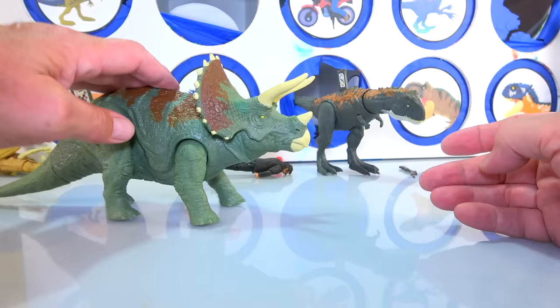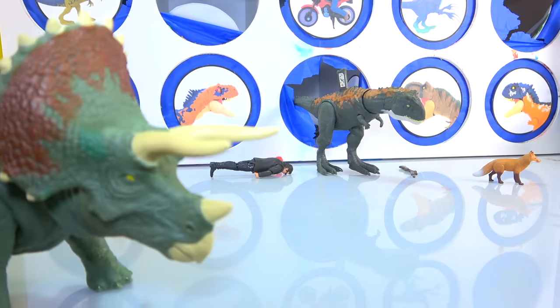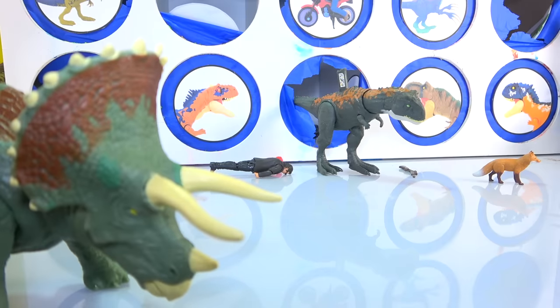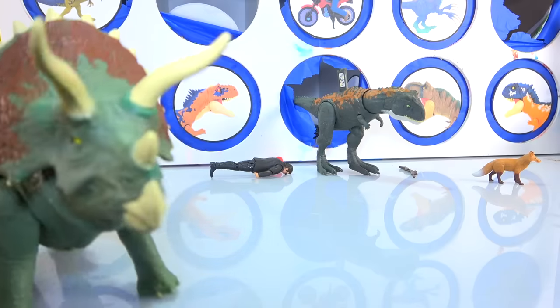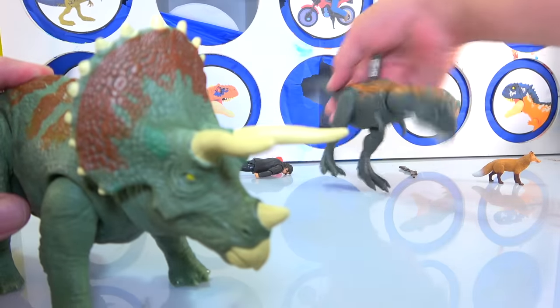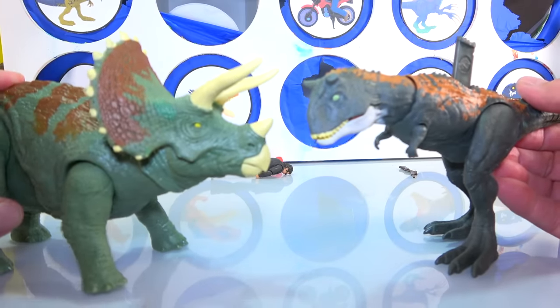And then you've got the Triceratops. Pretty cool action - you push down on his head and he moves it. Pretty scary - look at these horns and look at the crown on them. Really cool noise, cool everything. He also has DNA so you can scan and learn all about them and keep track of your collection in the app. I wonder what he's going to do in the movie. Can't wait to see how these two play out.